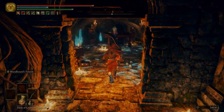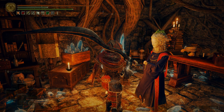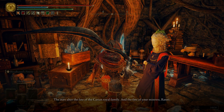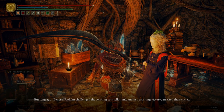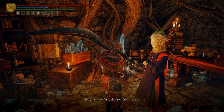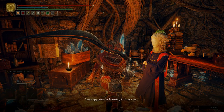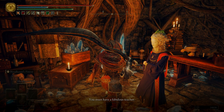Now we're going to go over to Limgrave, to the Waypoint Ruins Cellar. Let's go ahead and talk to Sellen. There you are, my apprentice — shall we commence the lesson? Well well, Seluvis is not a name I ever wanted to hear again, but fine, if it will help you my apprentice I offer my knowledge. The stars alter the fate of the Carian royal family and the fate of your mistress Ranni. But long ago General Radahn challenged the swirling constellations and in a crushing victory arrested their cycles — now he is the force that repulses the stars. If General Radahn were to die, the stars would resume their movement and so too would Ranni's destiny. Your appetite for learning is impressive — you make me proud to have grown little legs so readily. You must have a fabulous teacher.